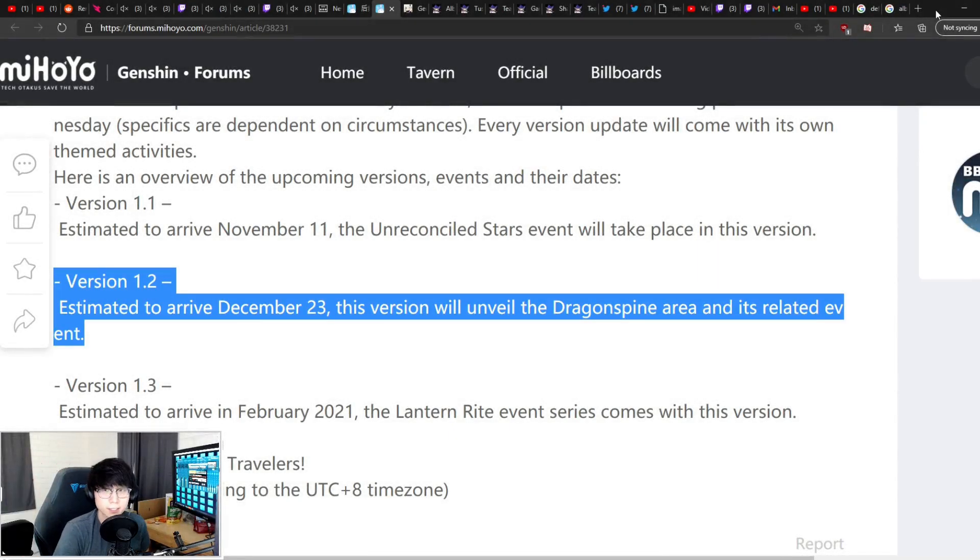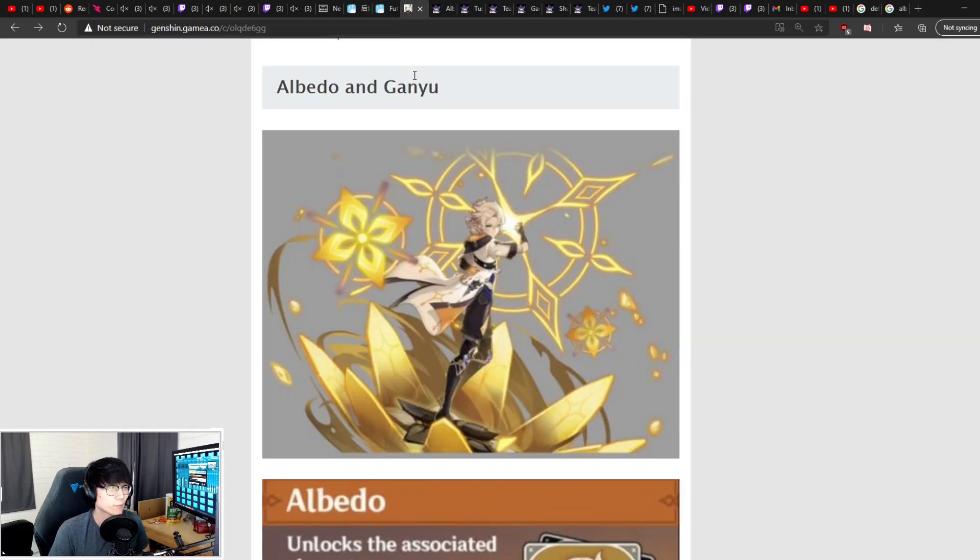Hey everyone, for those that don't know, Genshin Impact version 1.2 will be arriving approximately around December 23rd. This is an official projected date by miHoYo. It could always come out earlier or later than the said date.